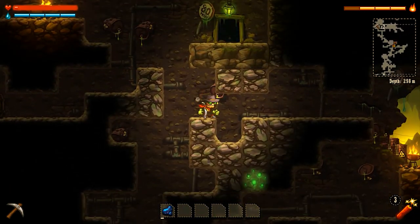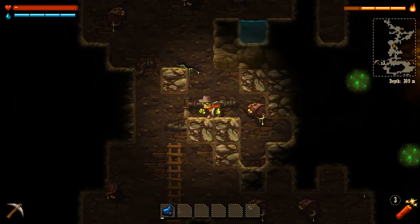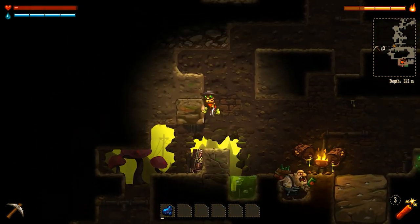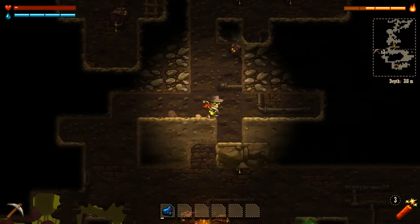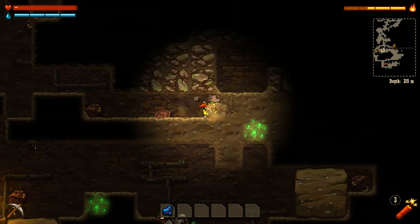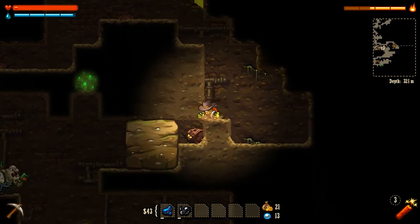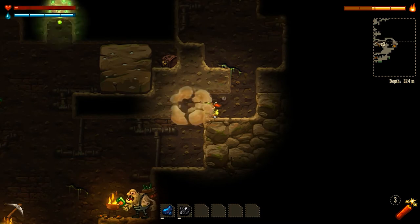All right, we'll head down this way - awesome, water! We don't really need any though. Let's head on down. I had to use this ladder because I put it here because I couldn't get up. This is almost as low as I've ever been. We're gonna go around that drunken hillbilly just because we're so low on health. Let's attack through this way. Let's drill through this - nice! Obsidian - this is like Minecraft.